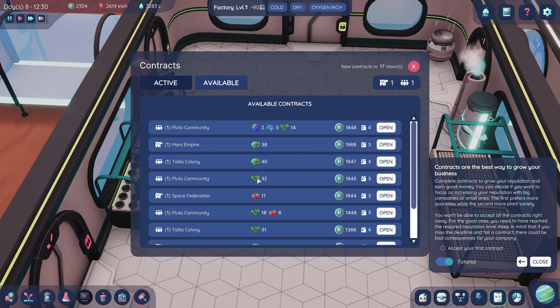Anyway guys, drop me a comment below — let me know what you think of my plans for the new base. Three small rooms should give us a better start and make things a lot simpler. If you're liking this game and want to see more, leave me a thumbs up, subscribe if you're new here, and I'll see you next time. Bye!